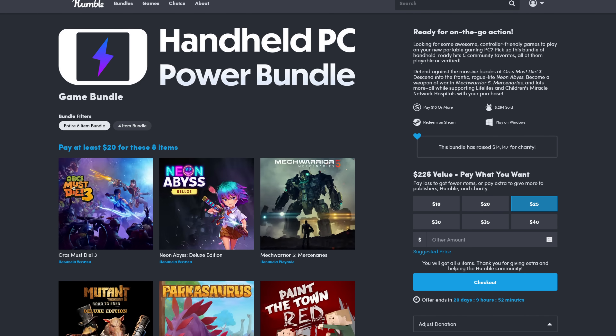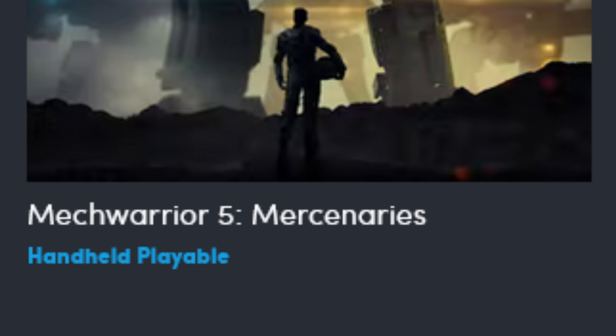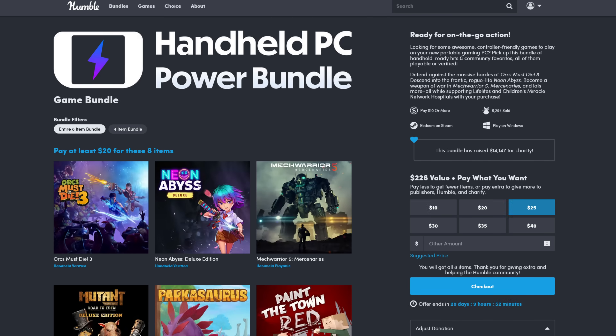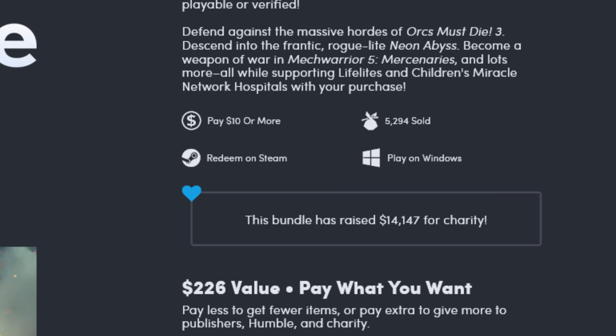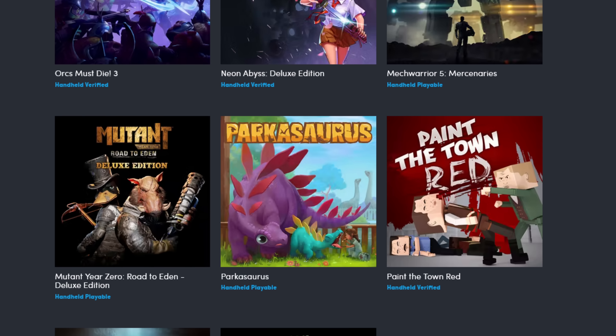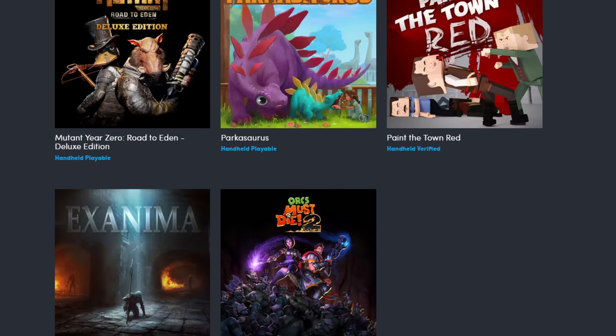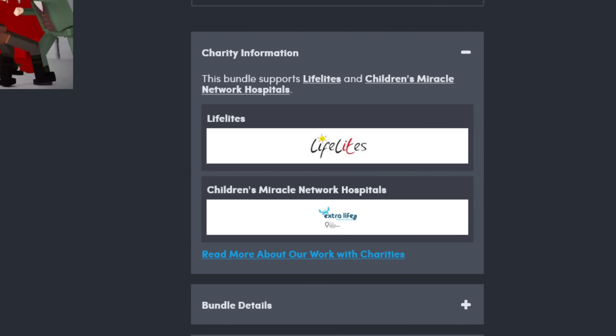The name of this bundle is the Handheld PC Power Bundle, and it's eight games that are rated Handheld Verified and Playable. It's kind of funny to me how hard Humble is bending over backwards to not say Steam Deck. If you look at the information page, it actually says Play on Windows while being a bunch of Deck-ready games aimed at the Steam Deck. Hilarious. If you pay at least $20, you get eight games: Orcs Must Die 3, Neon Abyss Deluxe Edition, MechWarrior 5 Mercenaries, Mutant Year Zero Road to Eden Deluxe Edition, Parkasaurus, Paint the Town Red, Ex-Anima, and Orcs Must Die 2 Complete. As is tradition for bundles like this, buying it will also support charities — in this instance, Lifelights and Children's Miracle Network Hospitals.